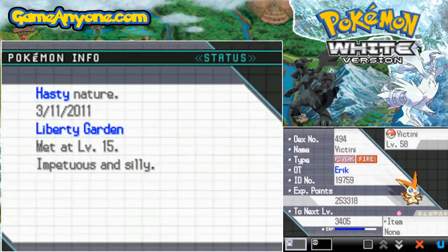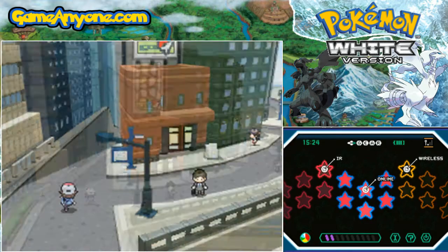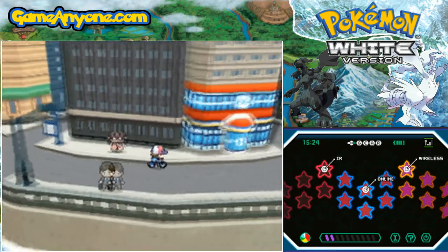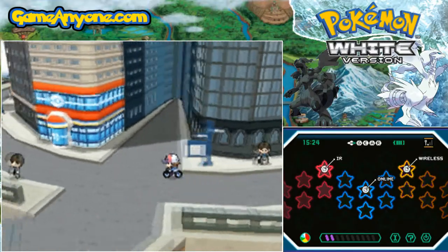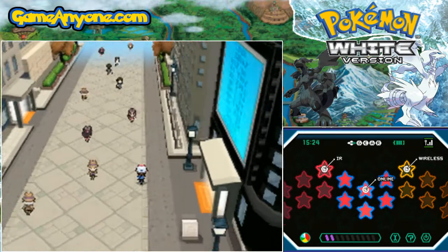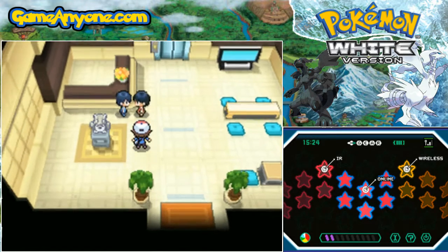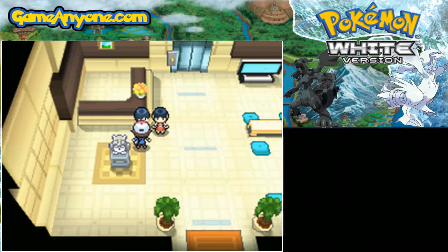Now we're going to be moving on to our next event, which involves a Celebi. You're going to need a Celebi for this event in Castelia City, and we're going to go to the Game Freak building, because there is a special Pokemon that is only available if you have a specific Celebi. I believe it was available in HeartGold and SoulSilver in the winter of 2011. You might notice this one is going to have different numbers and stats — I think this is an illegitimate one that somebody put on the cartridge I ended up buying, unfortunately. But I'm just doing this to recreate the event.